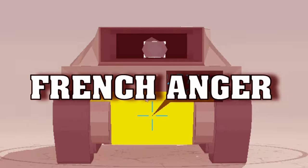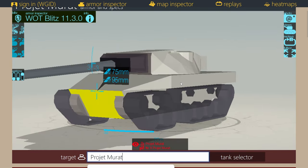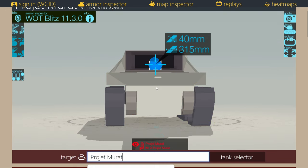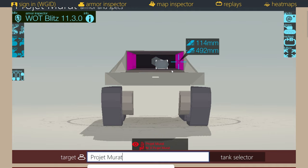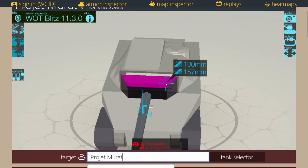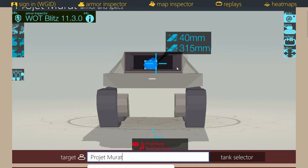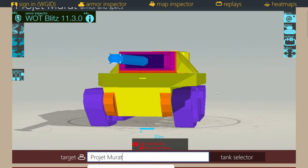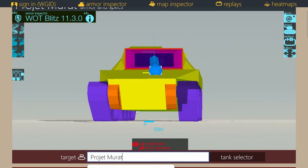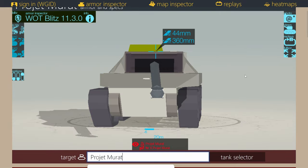The armor on the Murat: the upper plate is 200mm but you still can't pen it at angle. Generally the hull is paper all around, very easily penned. The lower plate is massively exposed, and the turret sides where it bulges out are quite weak. Shooting at the front of the mantlet isn't ideal because of spaced plates — you might have trouble. If you can shoot the sides, do that. Sometimes you'll get 400mm and sometimes 270mm on the turret front, so go for the side plates which are extremely thin.